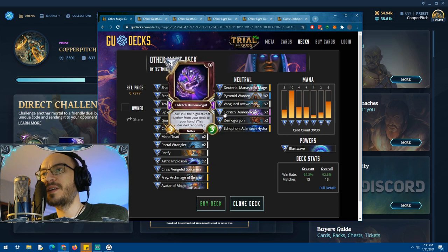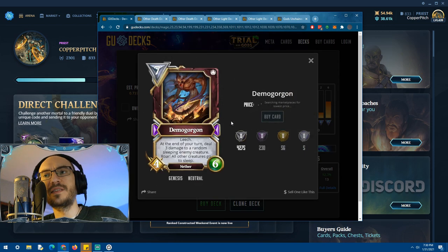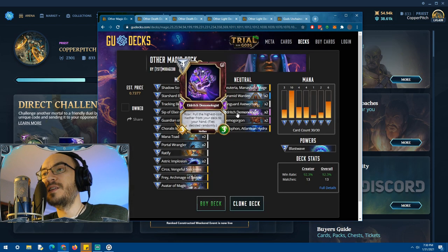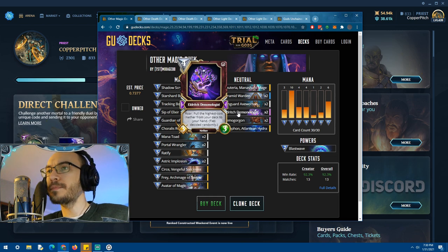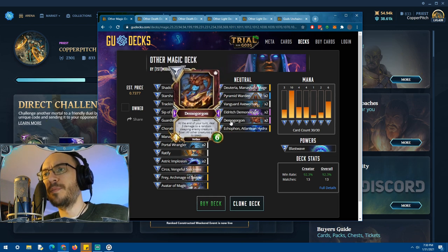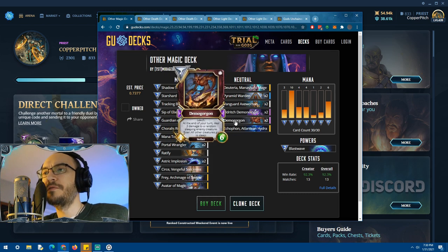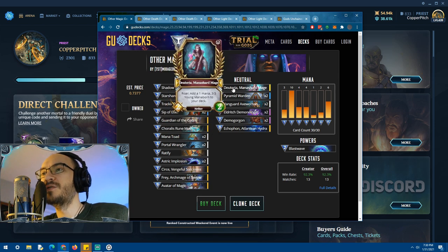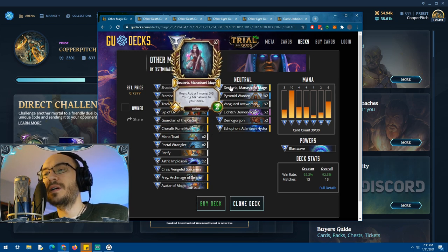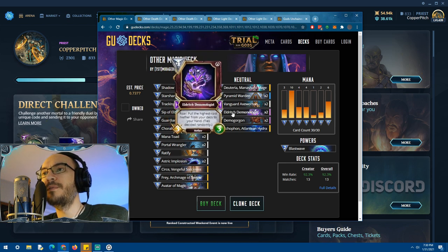He also included these eldritch dermatologists which pull the best card in the entire game. These replace themselves with demogorgons, which is insane — this card in combo with that is just unbeatable. And if you've already drawn both demogorgons it's still not a dead card, because he uses it to pull deuterias, which keep growing and growing, so this card is always going to be helpful.